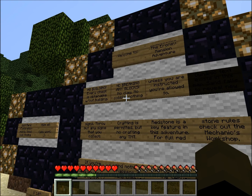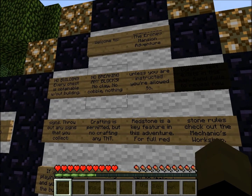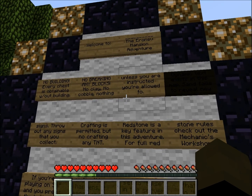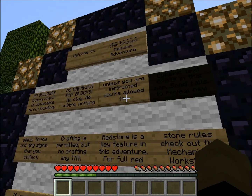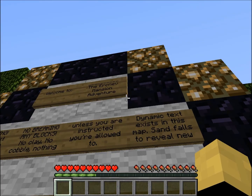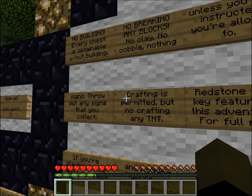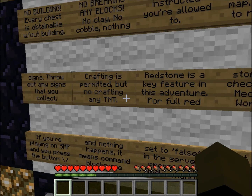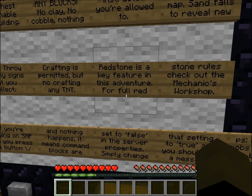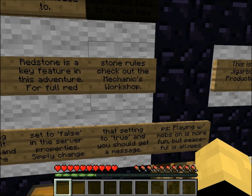No building. Every chest is obtainable without building. No breaking any blocks, no clay, no cobble — nothing. Unless you are instructed, you're not allowed to. Dynamic text exists in this map. Sand falls to reveal signs. Throw out any signs that you collect. Crafting is permitted, but no crafting any TNT. Redstone is a key figure in this adventure — full redstone rules. Check out the mechanics workshop.